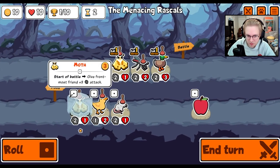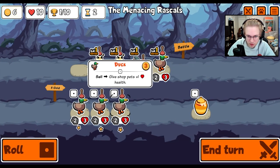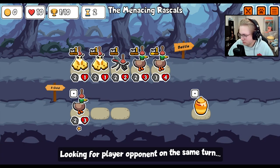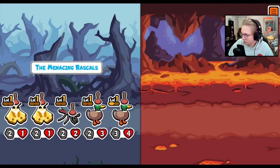Hey everybody, today we have a new build we're going to try out. The Armadillo Wind Hurt and Faints give health to your entire team, and the Piranha Wind Hurt and Faints give attack to your entire team. So what if we had a leech on both of them? Then our entire team would scale a decent amount.